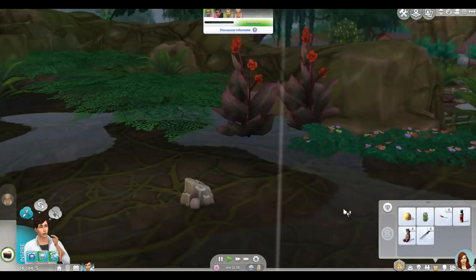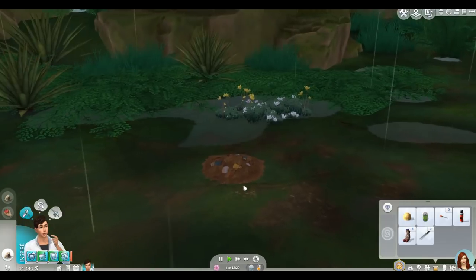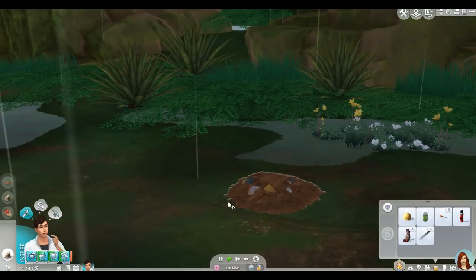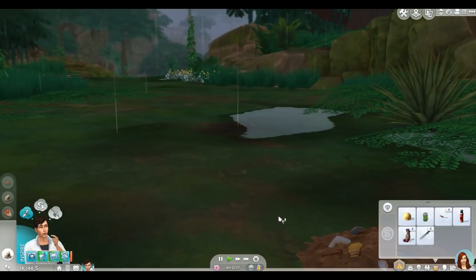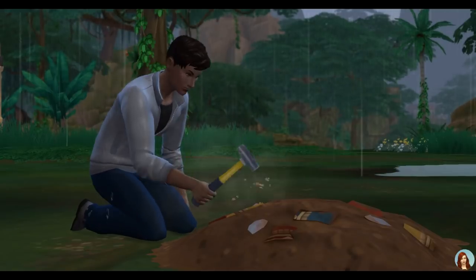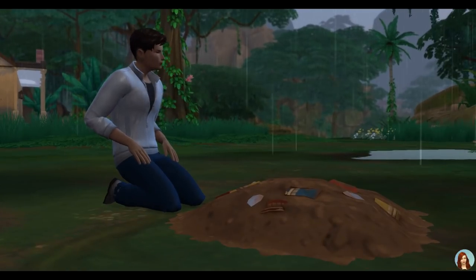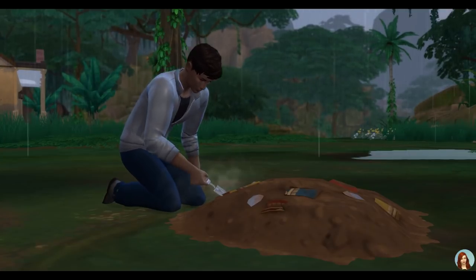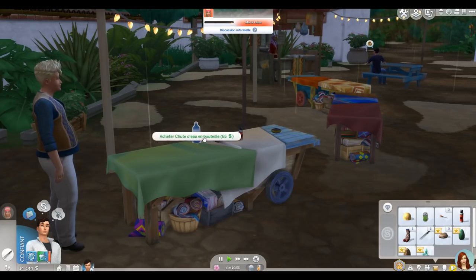Il y a déjà quelque chose à venir creuser ici. On commence à creuser ce petit tas de terre avant d'aller dans la jungle — surtout qu'il pleut encore. En creusant, on trouve de la poussière d'eau ancien, très utile en cas de piqûre par les guêpes tueuses. Devant l'entrée de la jungle, un autre petit tas à creuser et on atteint le niveau 2 de la compétence archéologie !